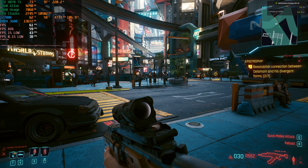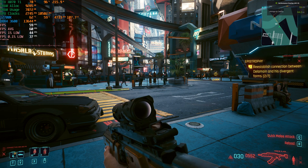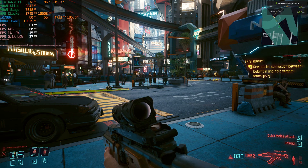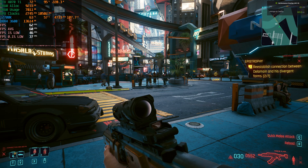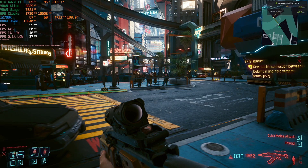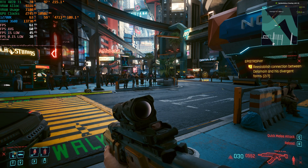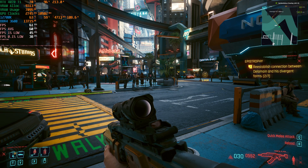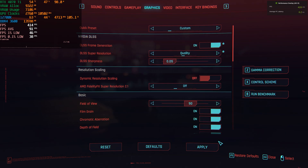Input latency definitely decreases when you enable DLSS super resolution — that makes sense, because your frame rate goes higher and the time to render and display the frame is reduced. Frame generation works differently — it inserts fake frames, so even though the frame rate goes higher you do not see that same decrease in system latency. After enabling frame generation, super resolution resets to auto, so just force quality and apply.